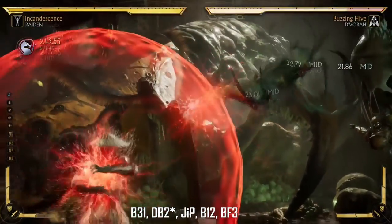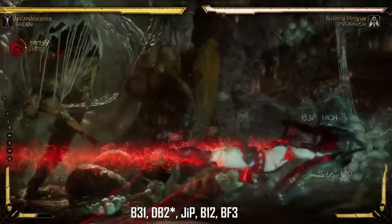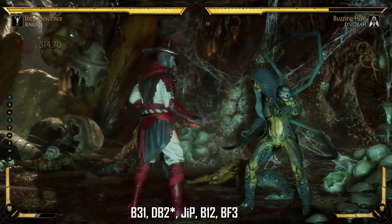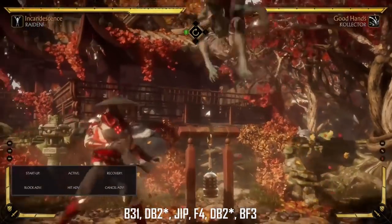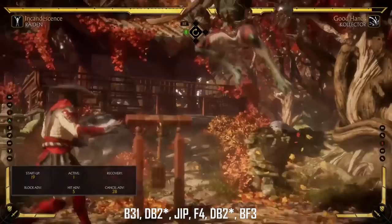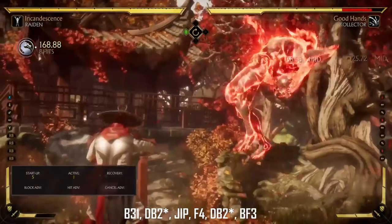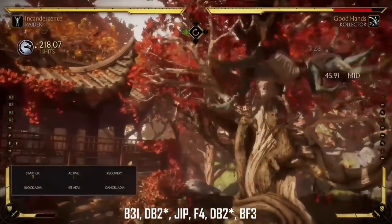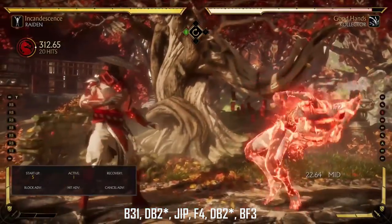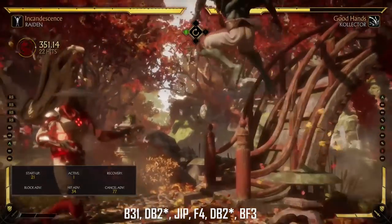The back 3-1, the down back 2 amplify — you have to jump punch on this. Spam back 1-2 the moment you touch the ground. I kind of don't even watch the character, I just spam that back 1-2. It's a fantastic combo. This combo is for style as I told you guys. It's a little difficult though, because after you do this you storm cell, your down back 2 amplify, your jump punch — that forward 4 is really hard to get on. You have to press forward 4, your forward button — whatever console you're on — the moment you touch the ground.